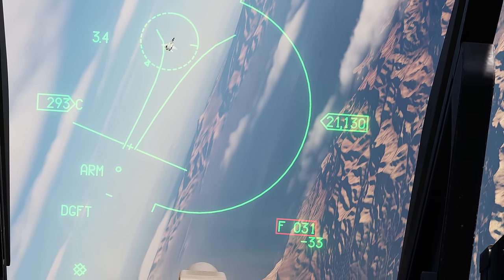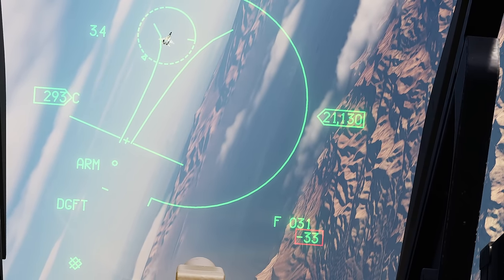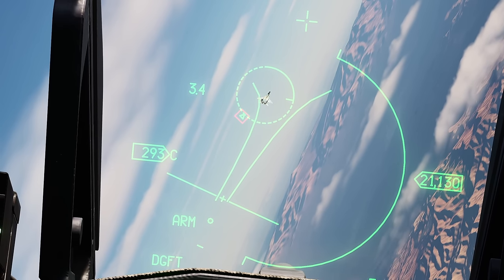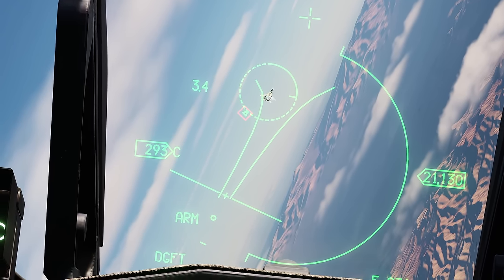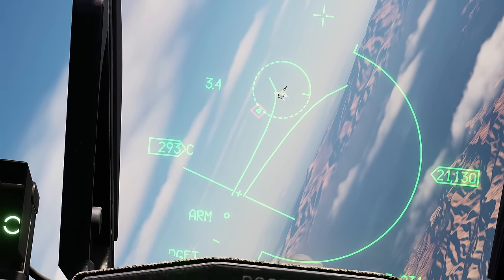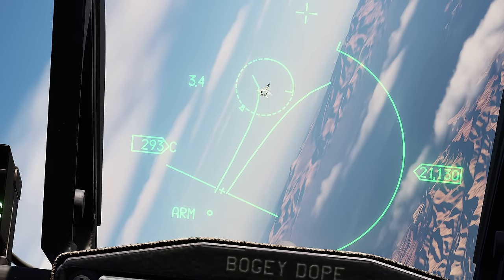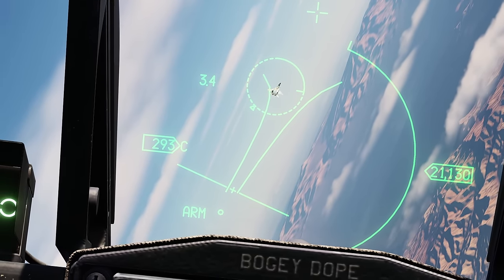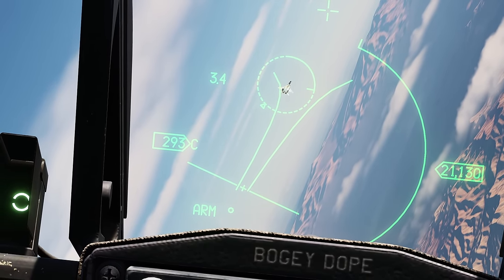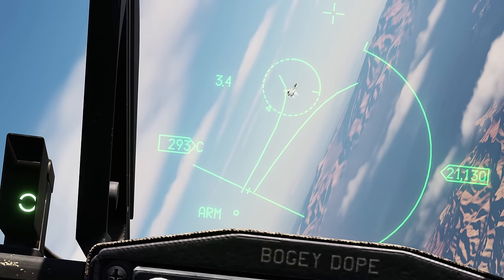As you can tell by the slant range at the bottom right — F is feet in hundreds of feet — and below that is your closure rate. At the bottom left of the circle you have a triangle. This triangle points the direction of flight of your target. So right now it's a little to the left of the circle at the bottom, meaning the target is flying away from me and slightly to the right. If it were at the very top pointing straight down, the target is flying directly at me. If it's at the 6 o'clock position pointing straight up, the target is flying directly away.